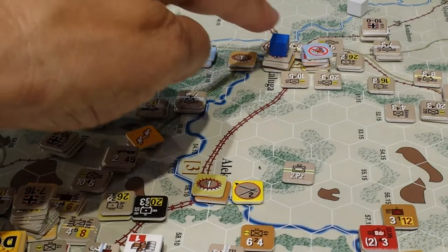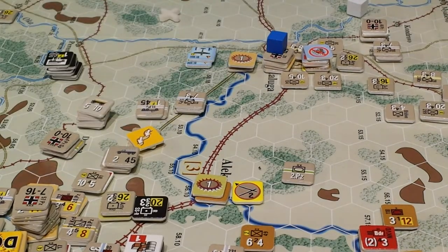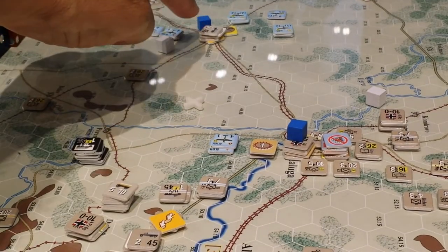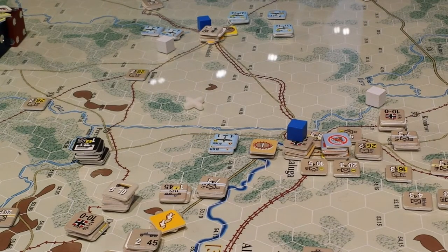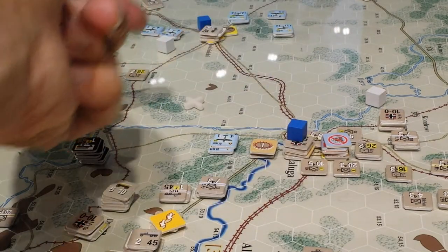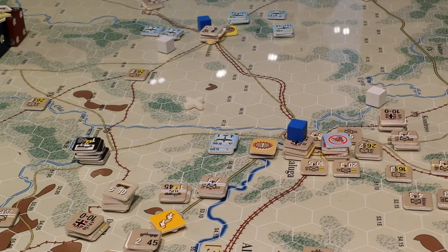We've put a truck extender in here and then I'm swapping it out to a wagon extender because I've now moved this rail head up further. This has freed up five trucks for me. I moved those trucks from the south over to the north to provide support. One of the problems in the game for me is that I've lost a lot of trucks through attrition rolls and replacement rolls — I've actually lost three trucks, which has broken up extenders and other bits on numerous occasions.